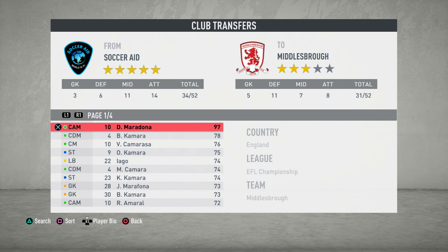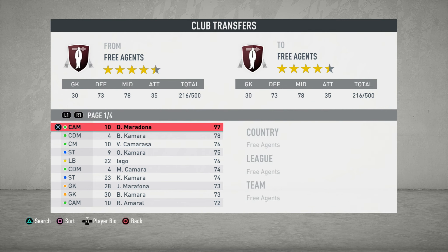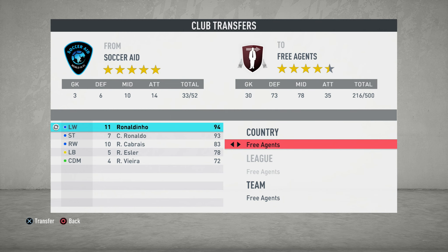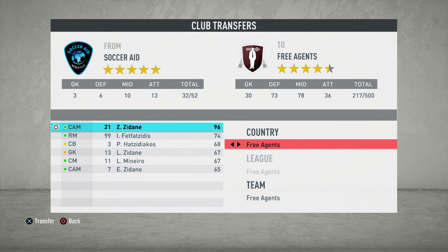First up we will search for Maradona, click on Maradona and then you need to transfer him to free agents. Up next we will search for Ronaldinho — exactly the same process — transfer him across to free agents. And the final example we'll use is Zinedine Zidane; again simply transfer him across to free agents. But just a reminder, there is a limit on how many icons you can transfer from the Soccer Aid Squad.